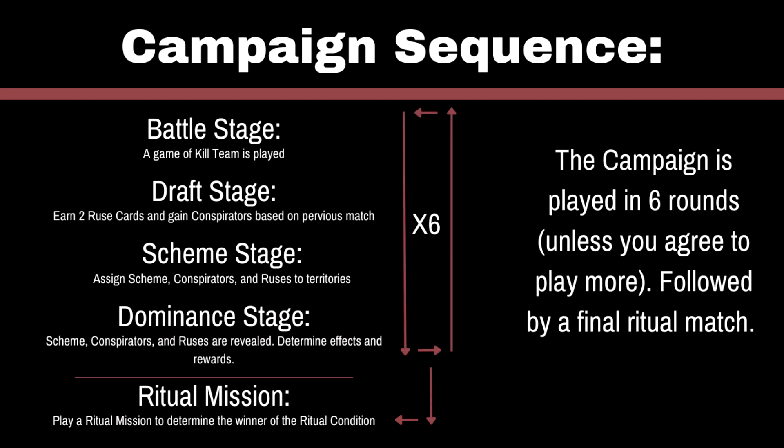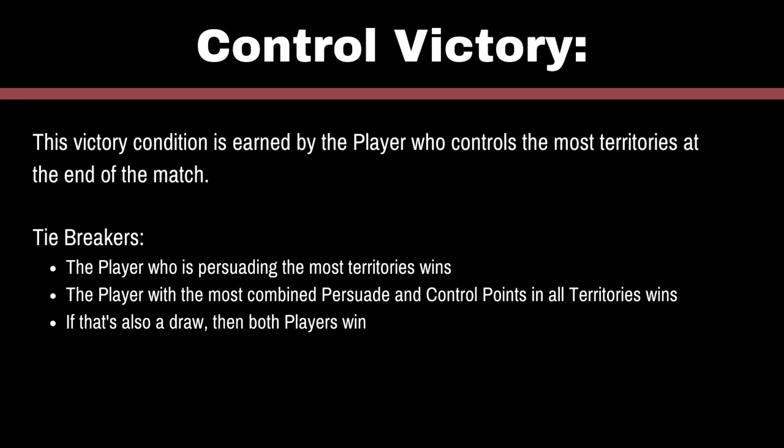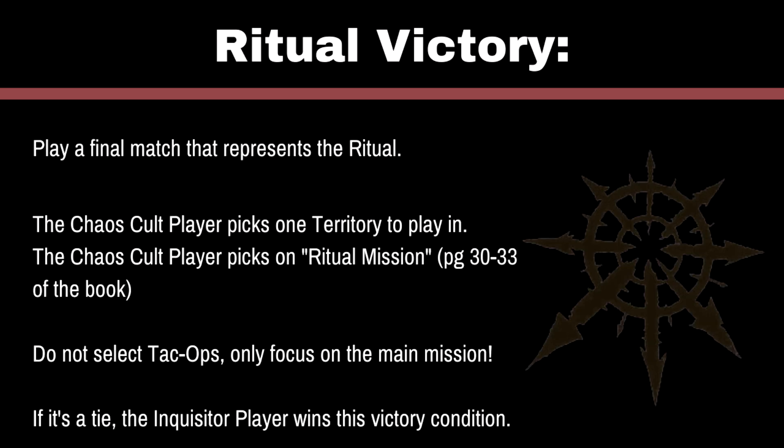So that ends the campaign round. You do your initial round with slightly different rules for the first battle, then you play through it five more times. At the end of this, you determine who wins the Control Victory — the player who controls the most territory wins. If that's a tie, it's the player who has Persuaded the most areas. If that's a draw, it's the player with the most combined points in Control and Persuasion. If somehow that's still a tie, you both win. Now that we know who has the Control Victory, you play one final match for the Ritual Victory. The Chaos Cult player will try to perform one big ritual that can determine the fate of the planet. The Chaos player picks one territory to play in and picks one of the four ritual missions from the book. Neither player selects Tac Ops because you're only focused on the primary mission. The winner of this match wins the Ritual Victory, but the Inquisitor does win on a tie.